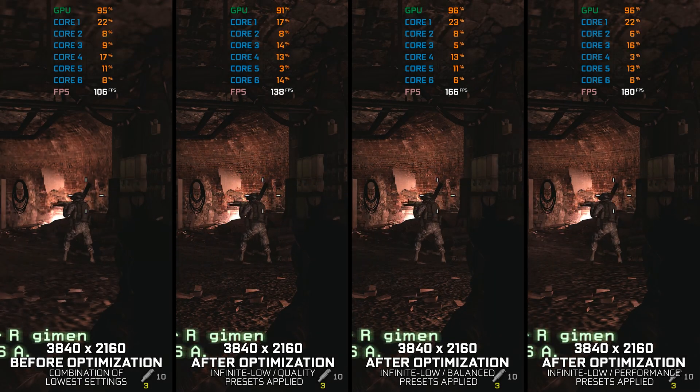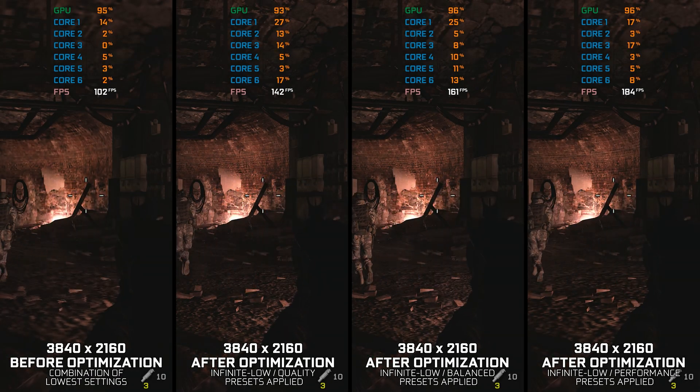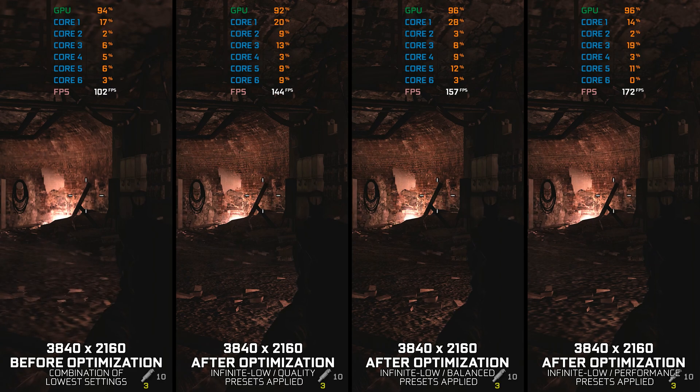Call of Duty Modern Warfare 2 2009 isn't a heavy PC game for modern hardware to run at high FPS numbers. However, there's always someone struggling with performance, even in these older releases. Let's see what we can do to reach the maximum possible performance in one of the most popular games of all time.